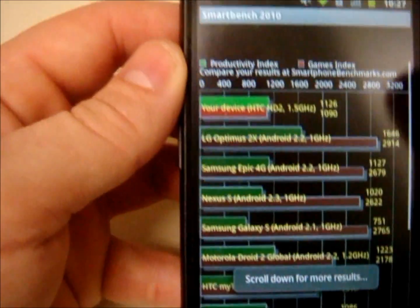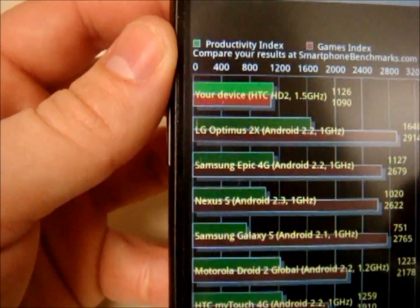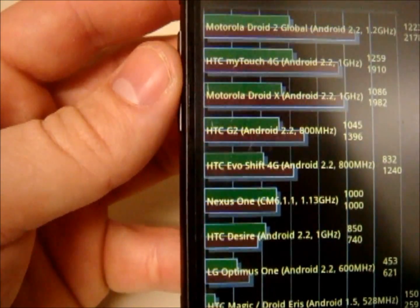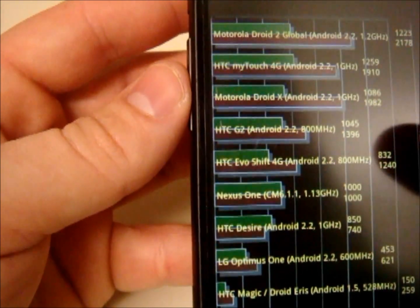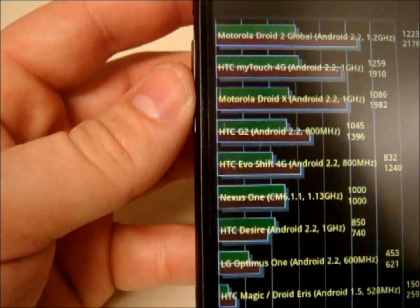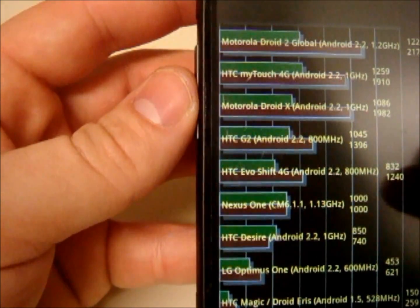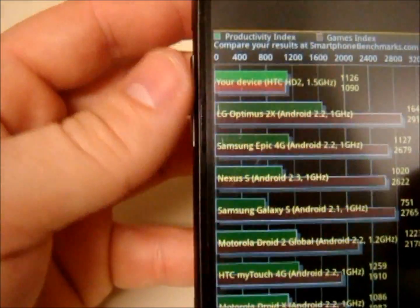Alright, display index scores. You can see we're sitting at 1126 on the productivity index and 1090 on the gaming index. As you can see, the gaming index is pretty low. It's better than the LG Optimus 1, the Desire, and slightly better than the Nexus 1. It's a bit above some other phones like the Epic 4G, but those phones are pretty crippled with stock software anyway. It's faster than my HD2 running at 800 MHz, but pretty decent overall.